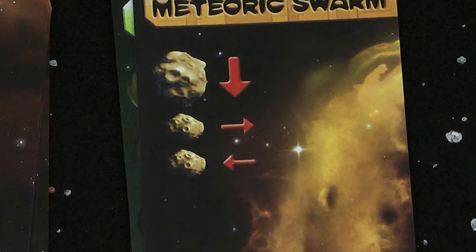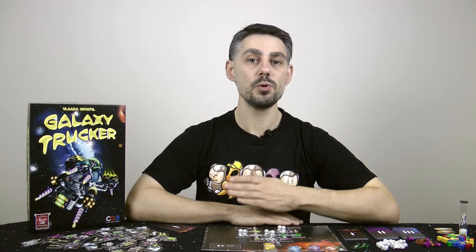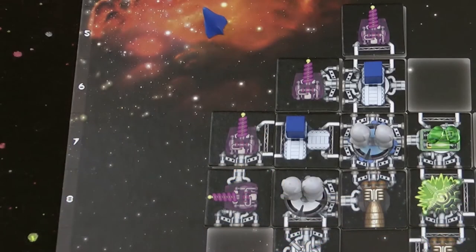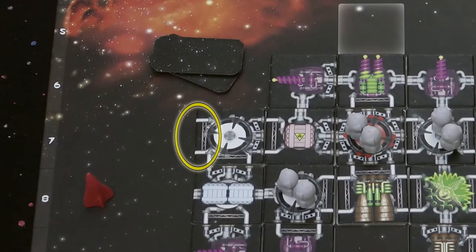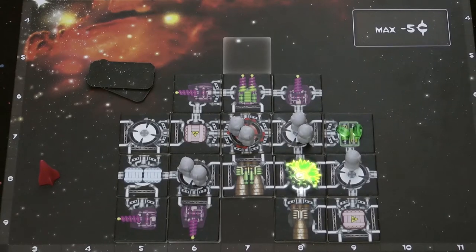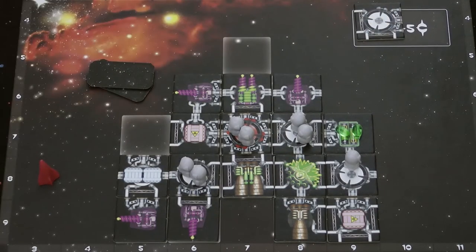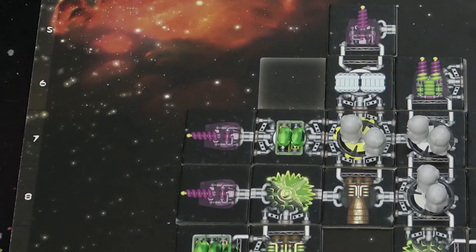Next we have a small meteor coming in from the left — we roll the dice and the result is a 7. Small meteors are a lot less dangerous. If they impact on a smooth side of a component they just bounce off. On the blue ship, row 7 from the left is a smooth side, so nothing happens. Red however has an exposed connector on row 7, and the only shield she has covers the ship from the front and right only, so the small meteor impacts and the component falls off — luckily the crew members that were in there have already left. The yellow ship's row 7 from the left is also a smooth side, so the meteor bounces off.